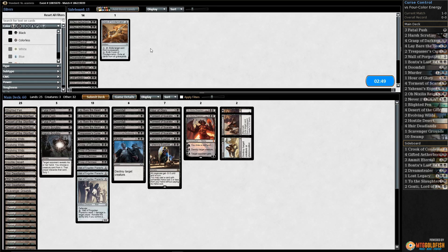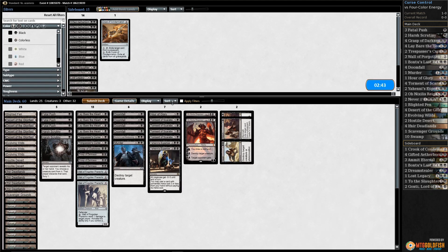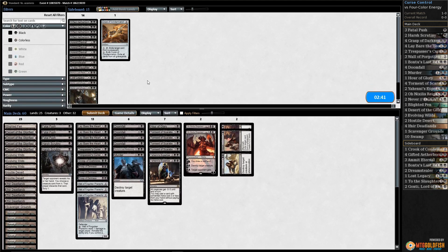Now the question is - do we do the flip-flop? Take out all the curses and bring in all the creatures? Our opponent is probably going to bring in answers to our curses. Go down the janky stuff, go up Dream Stealers and Ammit Eternals, and trust that our opponent doesn't have removal for them. Or do we run it like this one more time - are the curses good enough on their own?